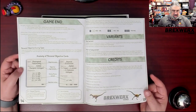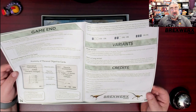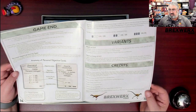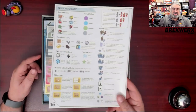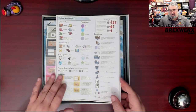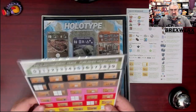There's a bare-bones version of the game to make it even easier, plus short and long variants. I do not see any solo rules — there may be some online, but nothing is included. I do appreciate Brexworks for this very clear, concise iconography reference on the back of the rulebook.